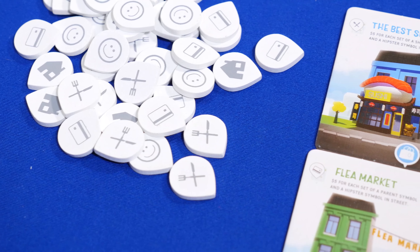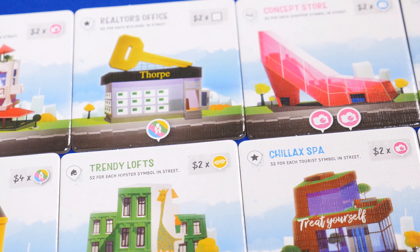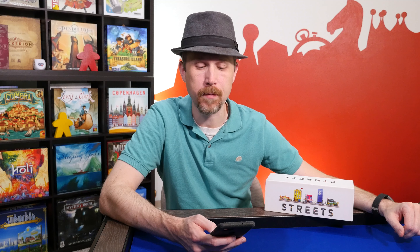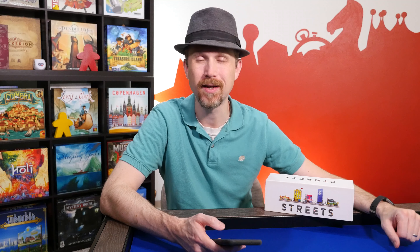It adds a majority type scoring to the end of the game. The art and illustrations are bright and colorful, fit the theme well, and the buildings have fun names and designs. There's going to be a standard and deluxe edition available on the Kickstarter campaign. The deluxe edition won't be available in retail — that one has the wooden tokens and the full color printed meeples. So if you're looking for a casual tile laying game, check out Streets from Sinister Fish Games on Kickstarter this September.